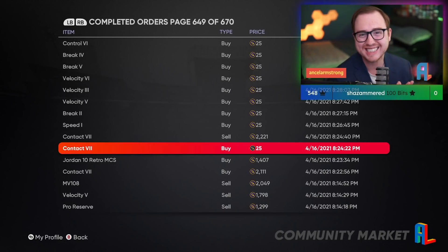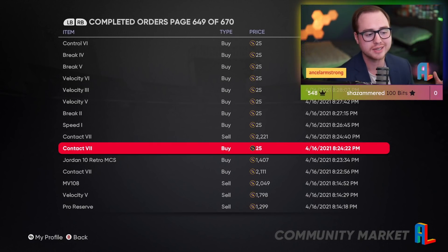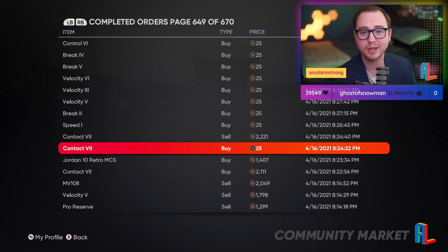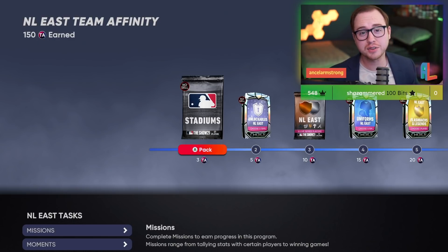One more note on flipping: look for quantity over quality out the gate. If I can flip 10 cards for 1,000 stubs each over a 30-minute window, that's much better than flipping one card for 2,000–3,000 stubs in that same window. Work with volume — the more stubs you have, the more you can flip in mass quantity, and you can really start rolling that bankroll.